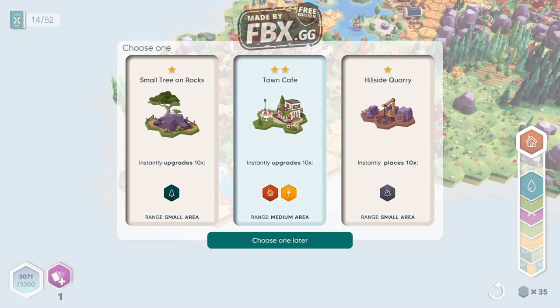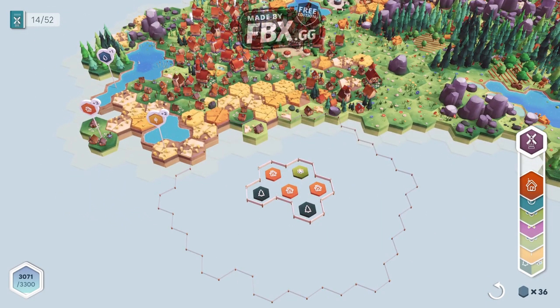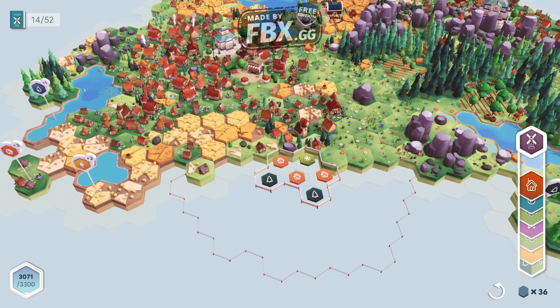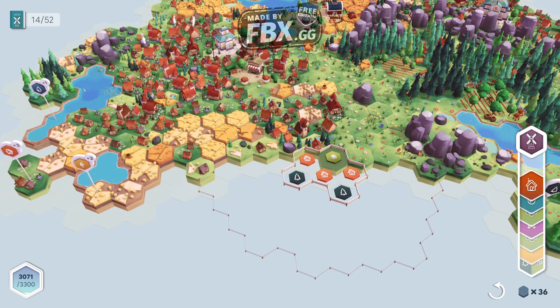Those special cards are special locations that boost or upgrade things. Let's go to Town Cafe for example — you can get points. As you can see, we have 36 cards remaining on the right side corner. The moment we're out of cards, that's when this game ends, this map ends, and we're going to start a new game after.